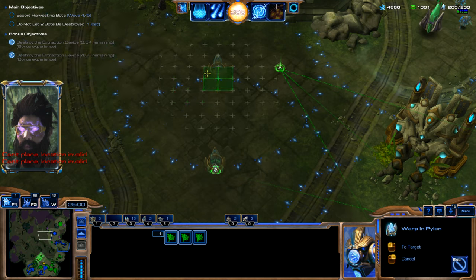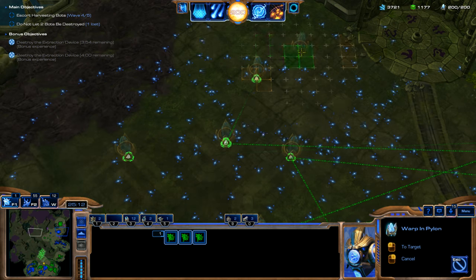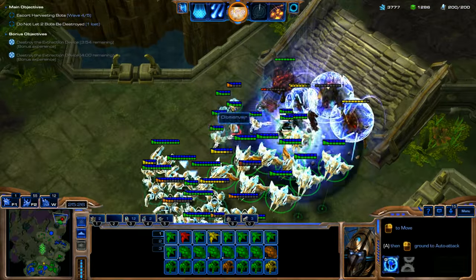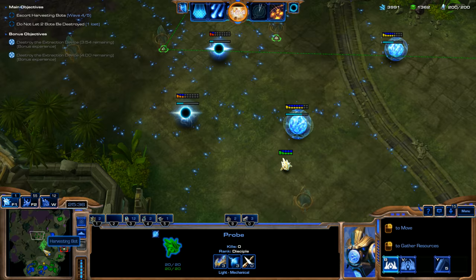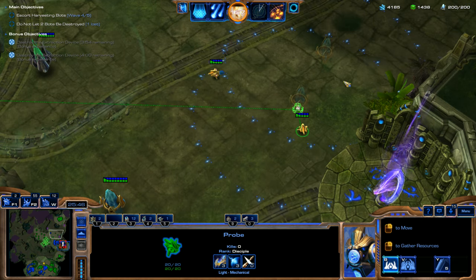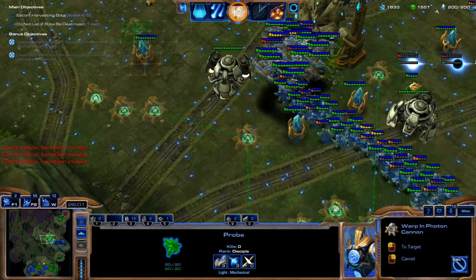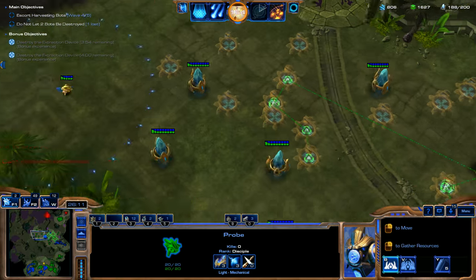We're going to spawn a bunch of Pylons. We'll go ahead and start attacking this wave here — easily be able to clear out this wave, not a problem. We're going to start throwing down a bunch of Photon Cannons. Might as well just use up the resources while we can. Looks like our teammate is probably doing the same thing.